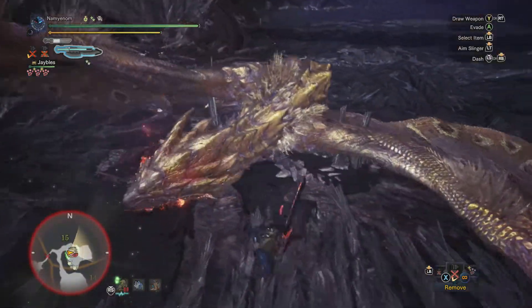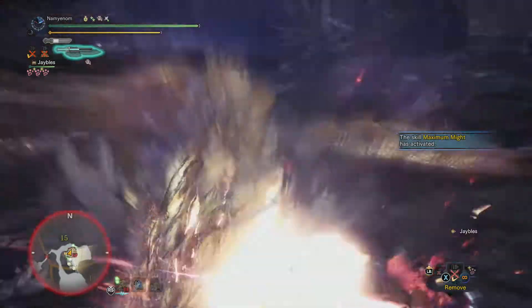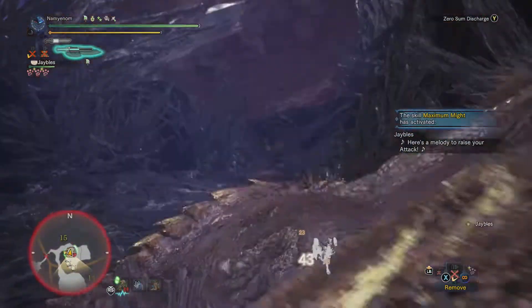It's nice when you get your finisher on the mount and it doesn't cheat you out of it. You can get your zero-sum discharge really fast with the switch axe.